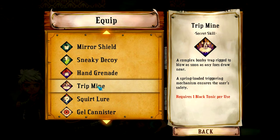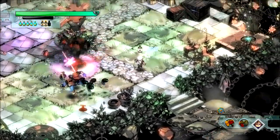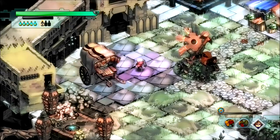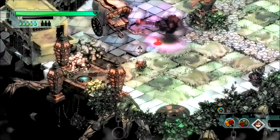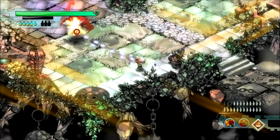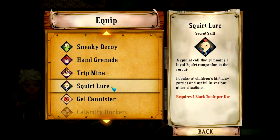Next up is the Trip Mine. We did see this when we first got it — pretty much it puts down a little mine that creates a booby trap, but we're not affected by it, so it's awesome. Same set of enemies but this time we can build them up. Oh, that did a lot of spread, more than I had imagined. But it doesn't do that much damage as you can see — still takes me a little bit to kill these guys.